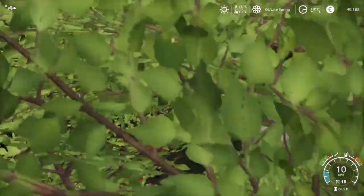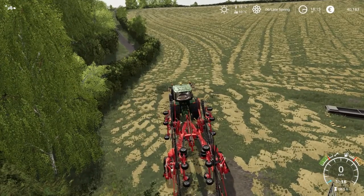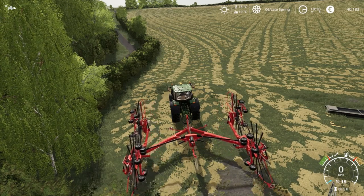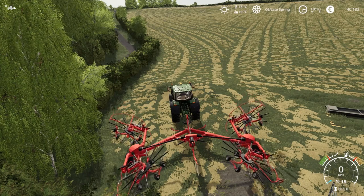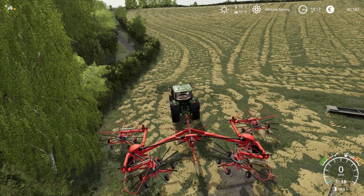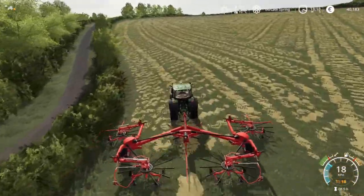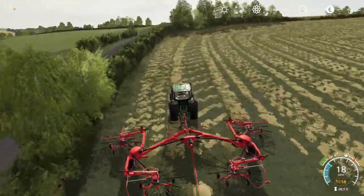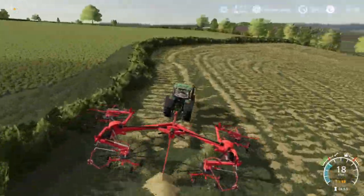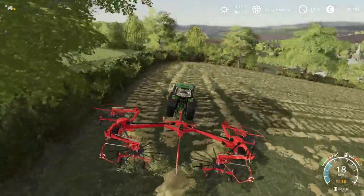I decided to get the windrower out and get this hay raked up. I think we might even start bailing it this evening, though I don't know that I'll actually take it off the field before the night is out. We can start up the windrower, lower it down, and begin making our way around the field. As you can see, the windrower really does make light work of gathering up this grass — it's got an impressive working width and I'm very satisfied I purchased this rather than one of the slightly narrower ones.